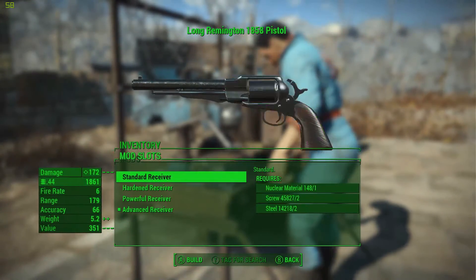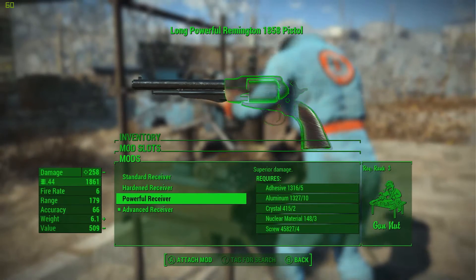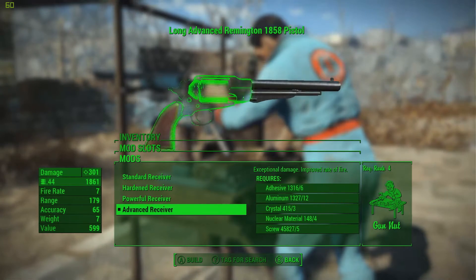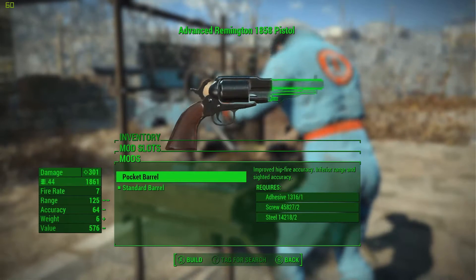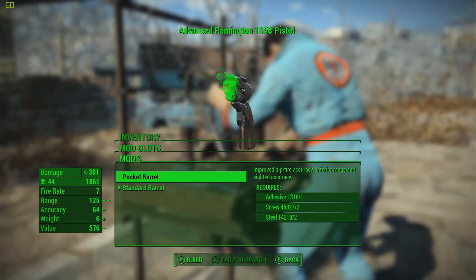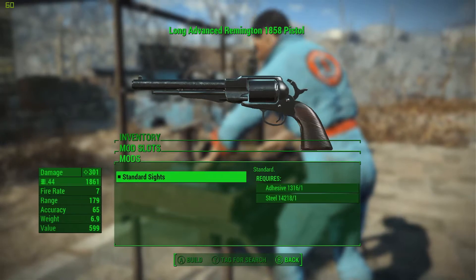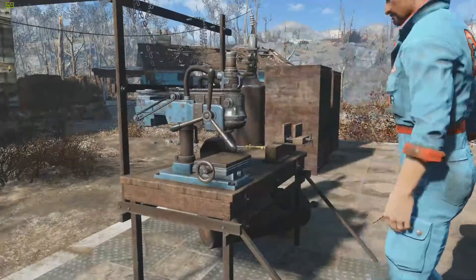Looking at the mod options: there are a couple of receivers - standard receivers, harder receiver for better damage, and a suppressed option. I've gone for the advanced receiver which improves fire rate and damage. You can use the pocket barrel as well. The grips cannot be changed - it is only a standard grip, which is a little unfortunate. As for sights, you don't really need sights on a pistol like this at all.